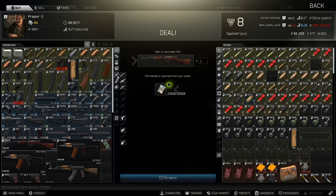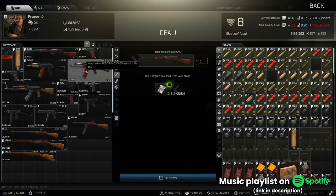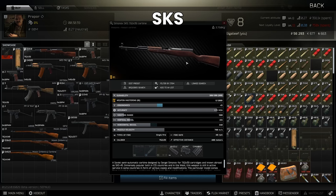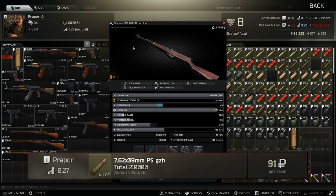So now we're on Prapor, we can see all of our weapons by going to the weapons tab. Today I'm going to be focusing on the cash versions of these rather than the barters, because we know that we will always be able to buy those weapons if we have the cash available. Starting with the SKS — this is the darling of the early wipe for many players. The fact that it runs 7.62x39 as its calibre is amazing because PS rounds are one of the best rounds that you can buy early wipe.